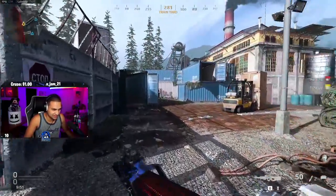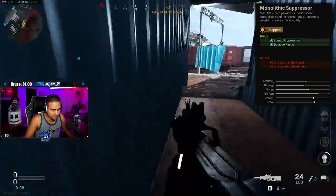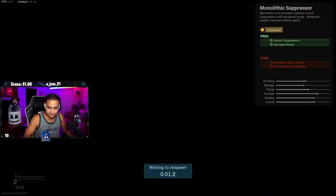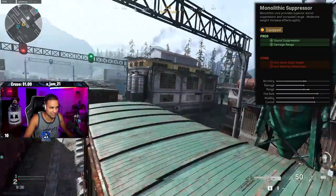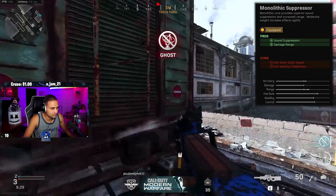We're going to start with the muzzle. The muzzle is going to be the Monolithic Suppressor. The Monolithic Suppressor seems to be good across the board regardless of what gun you're using, and in this case it's actually the only good suppressor. It increases sound suppression and damage range with a slight negative effect towards aim down sight speed.